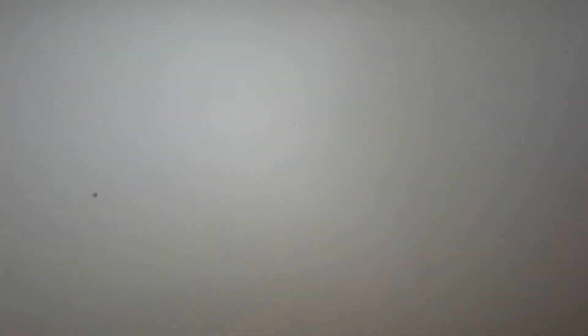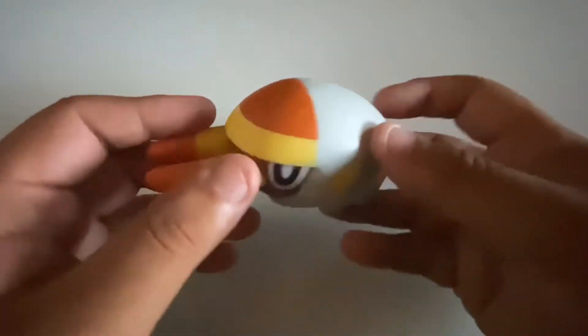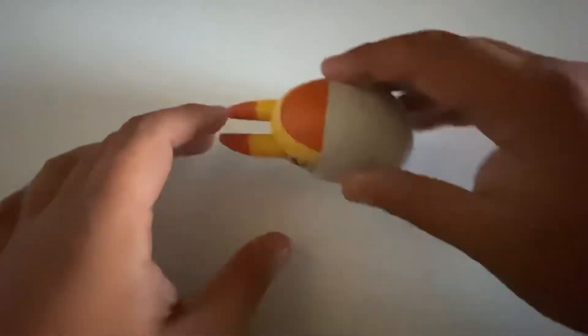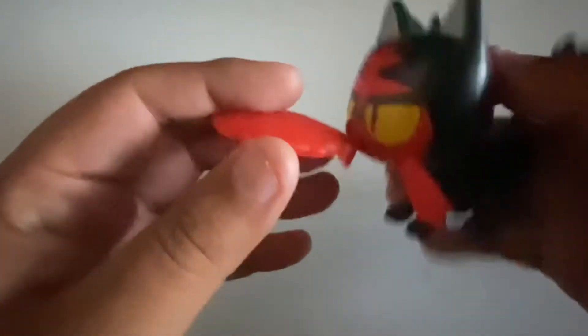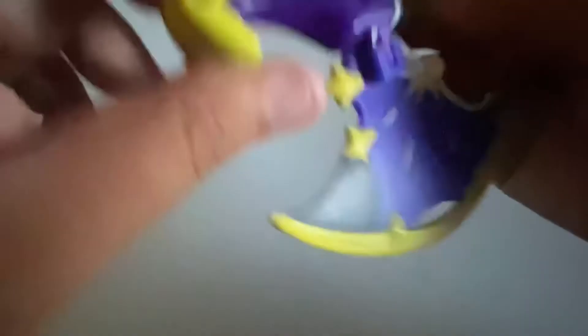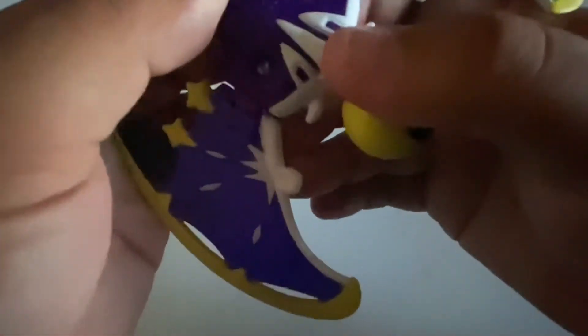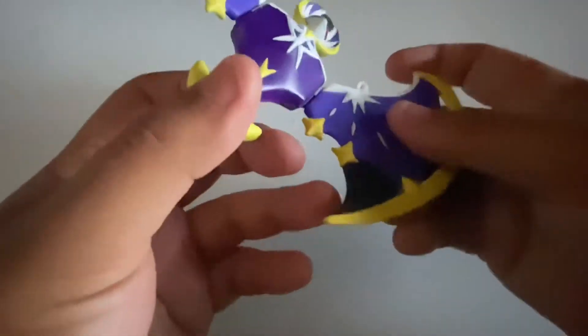These are from recently — from 2017. We've got a Blipbug — correct me in the comments below — pretty good toy, you can make it walk. We've got a Litten with a flame launcher where you can actually shoot it out and fire it again. And we've got a Lunala from Black and White — the shiny version — which lights up blue when you turn it on.